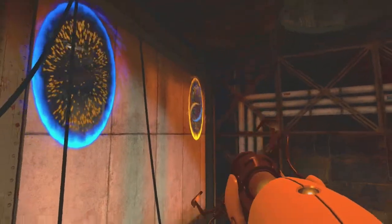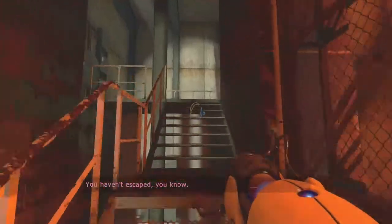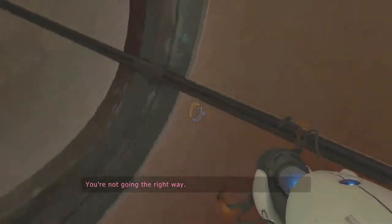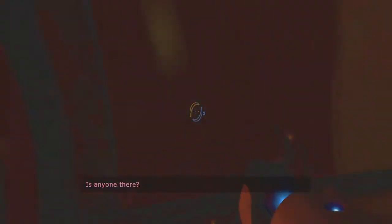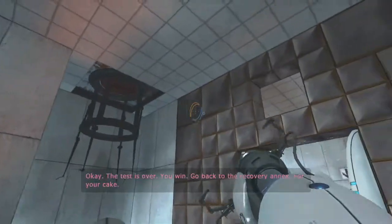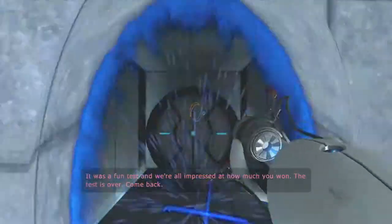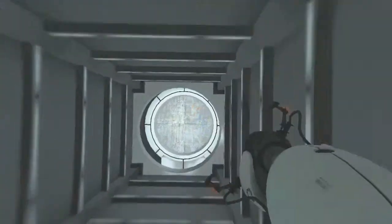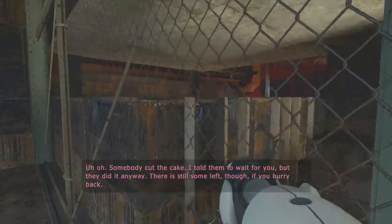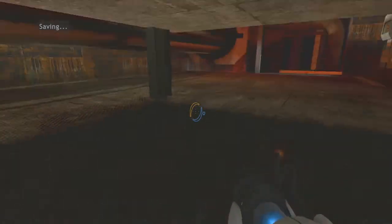Oh no, I guess we want to go over there. We're back. Hey, we've been here before — this is test chamber like four, or the impossible one. Now I can be a cheating whore and just do that.